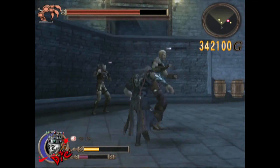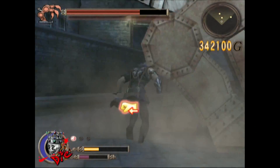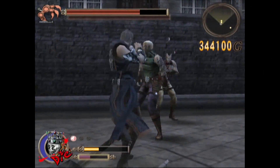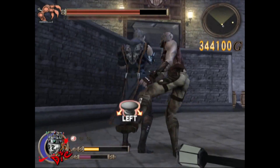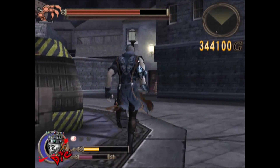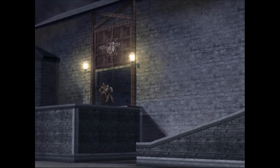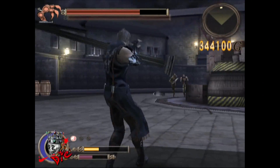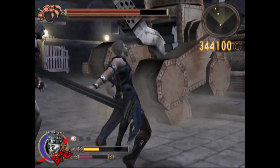That divine attack is a good area-of-effect attack early on — it's good to group enemies together and use it. If you're having trouble, don't worry about wasting your various items here because this is a pretty hard fight and you'll be able to get more later. You mainly want to focus on taking the two arms off of the boss. There's also a door you can destroy to get a key, though I'm not sure if you can get that key while the boss is still alive.